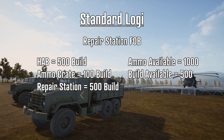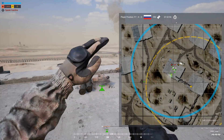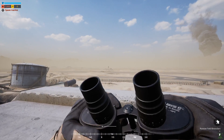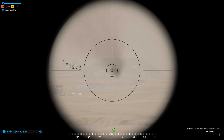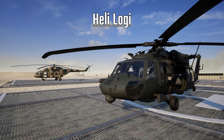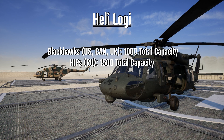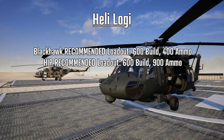If you're setting up a defensive point, a repair station might be useful. Having 2,000 build will cover a hab and ammo crate and still allow 500 to build a repair station while leaving enough build points for vehicles to repair. The point is you need to start thinking and planning ahead during the staging phase. At the start of the game, I tend to tailor my Logi heavy on build since everyone will have full ammo. I also want to quickly remind everyone that helicopters work like Logis but with different capacities: Blackhawks carry 1,000 resources, Hips carry 1,500. My go-to loadouts are 600 build and 400 ammo for Blackhawks, and 600 build and 900 ammo for Hips.